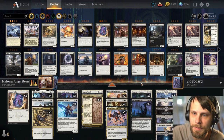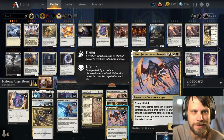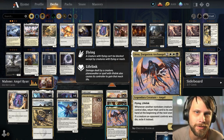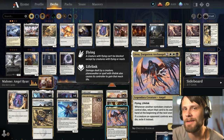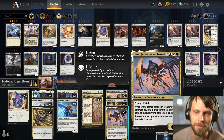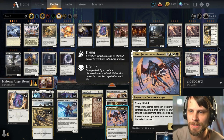Where the reanimator side of this deck comes in is twofold. We have Liesa, the Forgotten Archangel — basically whenever another non-token creature you control dies, you get to return it to your hand at the beginning of the next end step. This is a pretty obvious include for the deck. It allows you to do things like if you attack in and lose something, you just get it back. You can also exile the opponent's creatures, which is really good.